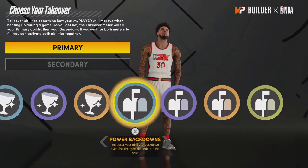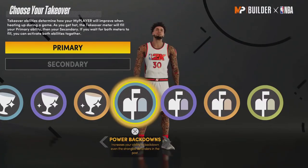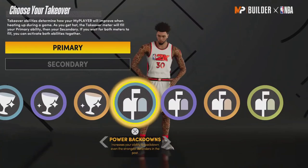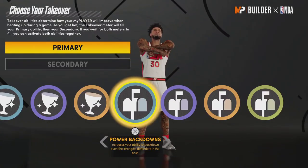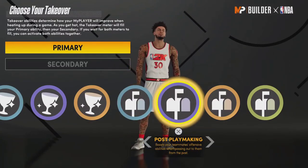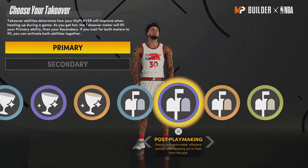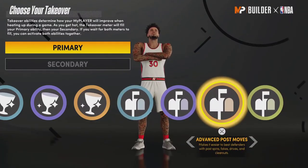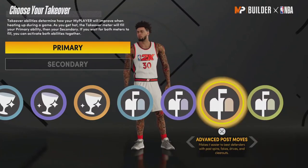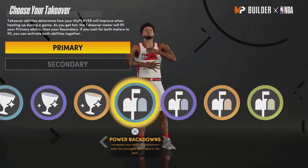Post Scoring — Power Back Down is good for what it is. If you're a paint-mashing big you can bully anyone down low, especially with Back Down Punisher, and knock people out of bounds. It may matter more depending on strength tuning in 2K22. Post Playmaking isn't very useful since not many players play post at all; being able to pass out of the post for an extra dimer effect isn't great. These two are probably the least used post-scoring takeovers and should maybe be combined, or post playmaking removed so it's three options like other categories.